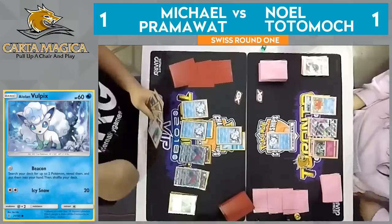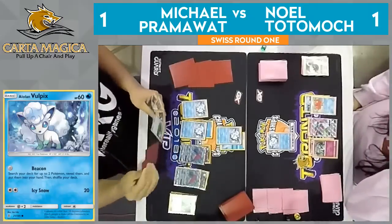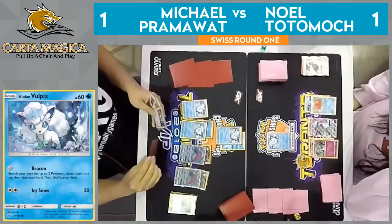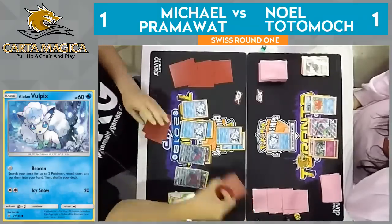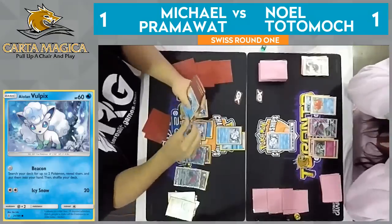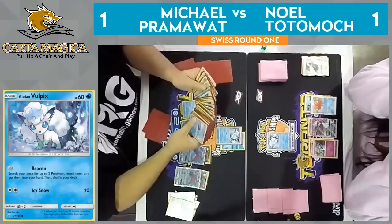I do see an Ultra Ball for Ninetales, but there's no DCEs sadly, no Double Colorless. He does, on the other hand, have a Field Blower, a Puzzle of Time, and not really anything else that can help. And he has already used those two trades this turn, so no extra cards here. Looks like both of those Ninetales were at the bottom of the deck, hanging out with each other — so he grabs the one and goes ahead and puts it in play.